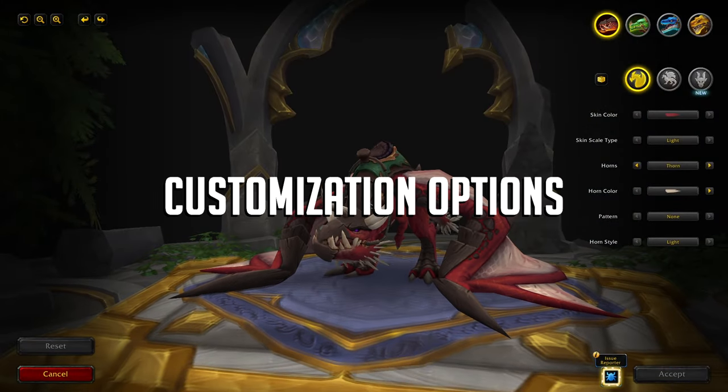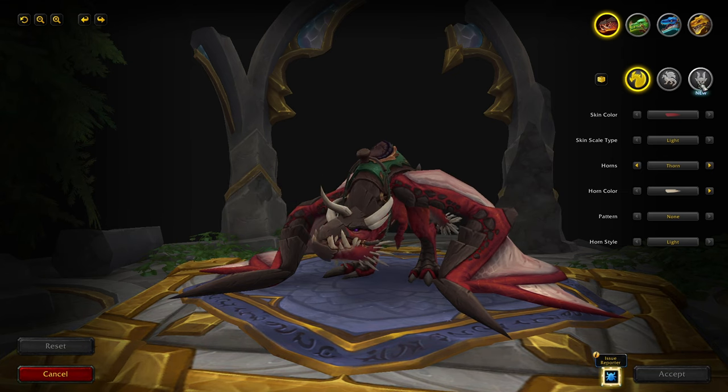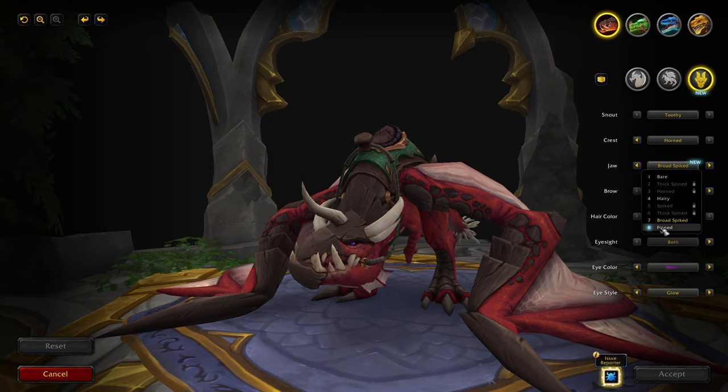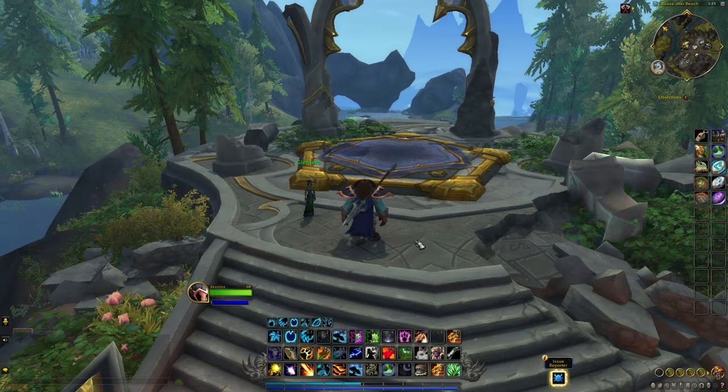Dragon Riding mounts are fully customizable. The individual customization options come from professions, quests, raids, PvP, and other sources. The Dragons can also be customized at the Rostrum of Transformation, which basically looks like a golden platform.